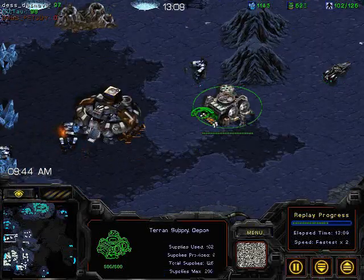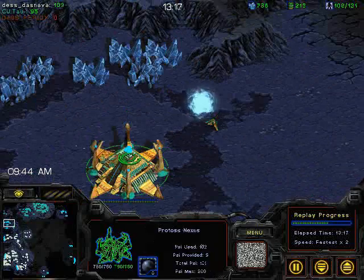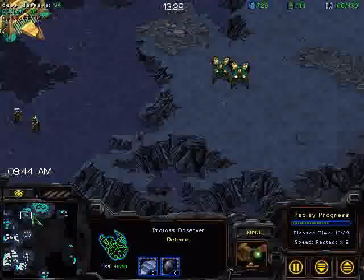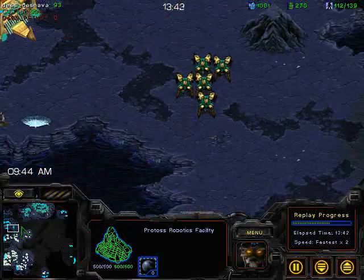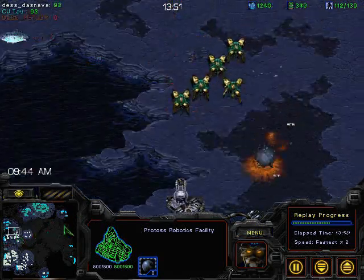These Vultures are really paying for themselves here because a lot of Protoss units are getting caught on these mines. With an Observer here, and he's got the tech to build Observers, it's really hurting him that he's not sending his Observers into areas first — he's moving and losing a lot of these units unnecessarily.